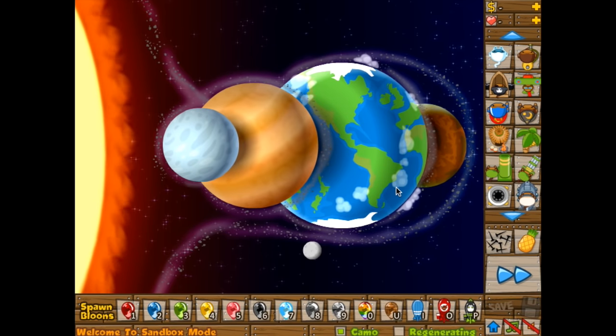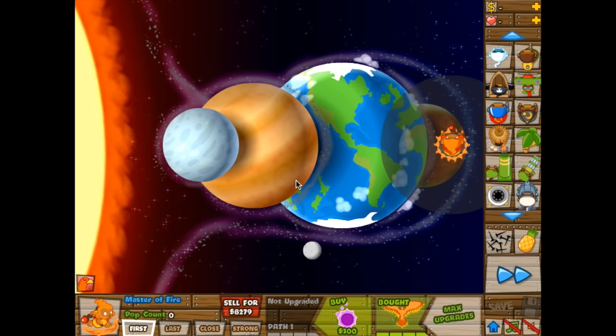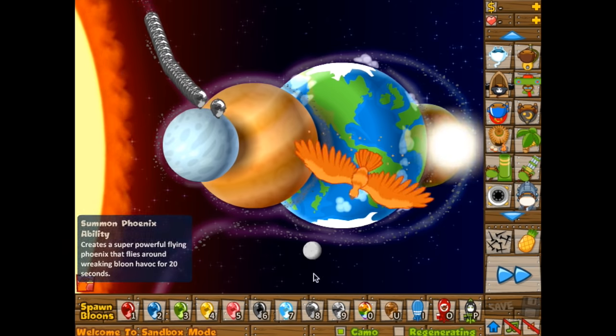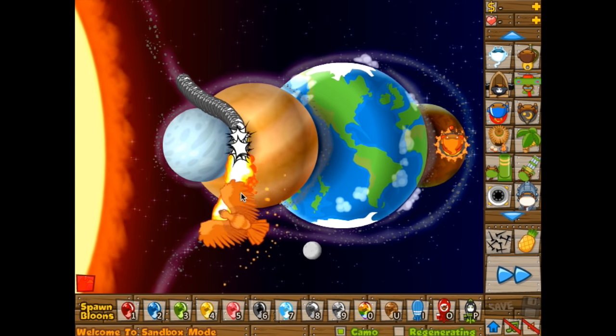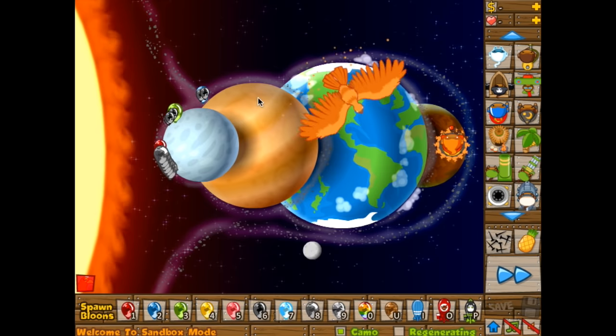Another ability that is useful against Camelettes is the Monkey Wizard ability. You upgrade to 0-4 and you have the Summon Phoenix. I do know that the Monkey Wizard itself can see Camelettes, but here we're just talking about the ability — it can take quite a toll on these Camelette Balloons.